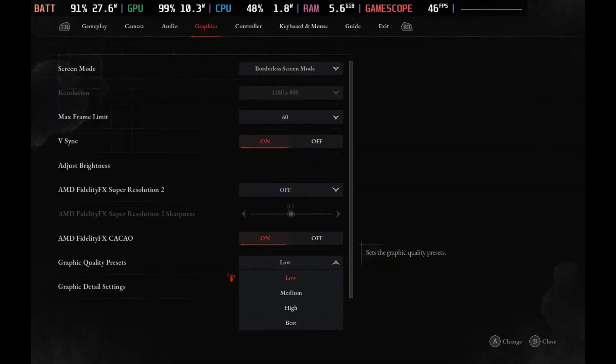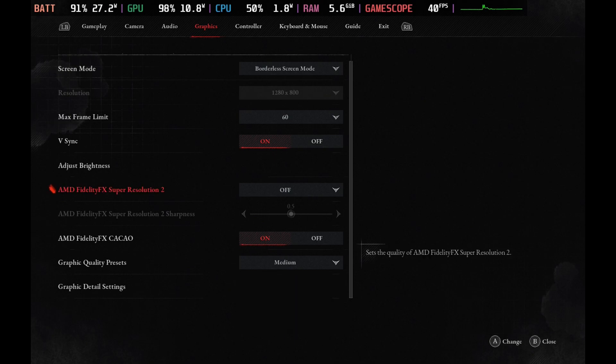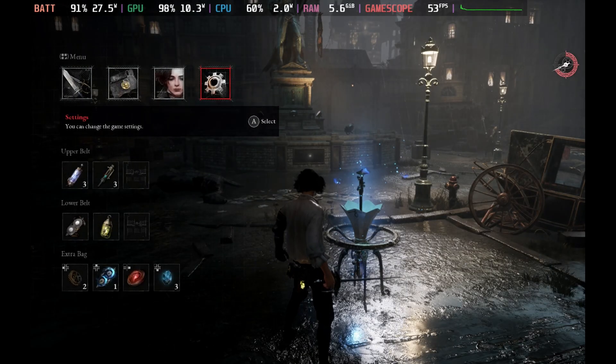Change the graphic quality preset up to medium. This will give you a 50 to 60 fps experience all of the time, and it does look absolutely phenomenal on the Steam Deck screen.